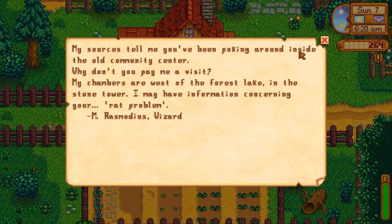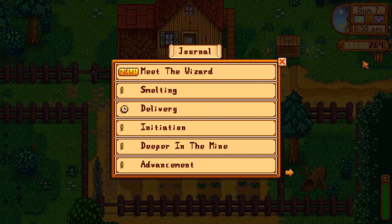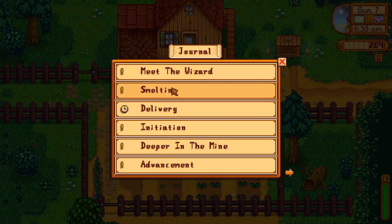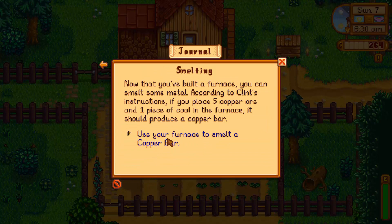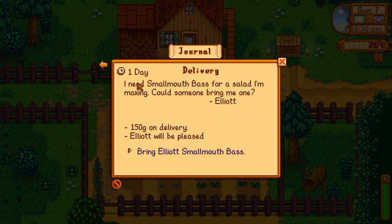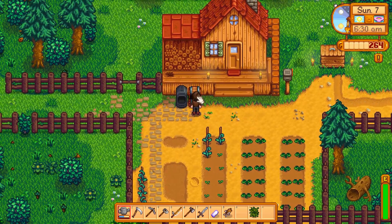He's being all suspicious and stuff, but he just says he's a wizard. That's interesting. We gotta remember we have two quests — well, now we have three. We have the meet-the-wizard one we just got, the smelting one where we need to use our furnace to smelt a copper bar, and we also need to make a delivery to Elliot regarding a smallmouth bass, since he wants that so bad.